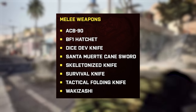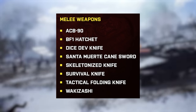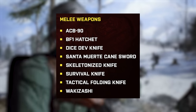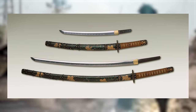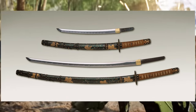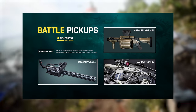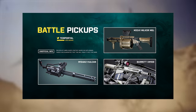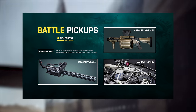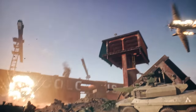Melee weapons include the ACB-90 Classic Knife, Battlefield 1 Hatchet, DICE Dev Knife, Santa Muerte Cane Sword, Skeletonized Knife, Survival Knife, Tactical Folding Knife, and Wakizashi — a feudal Japan-era sword typically 1-2 feet in length. Battle pickup weapons might also be returning: the M134A2 Vulcan Minigun, M32A1 Milkor MGL (Multi Grenade Launcher), and Barrett XM-109 Sniper Rifle were found in the files and seemed to spawn at specific map locations.